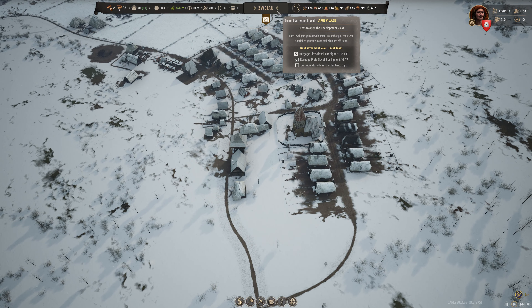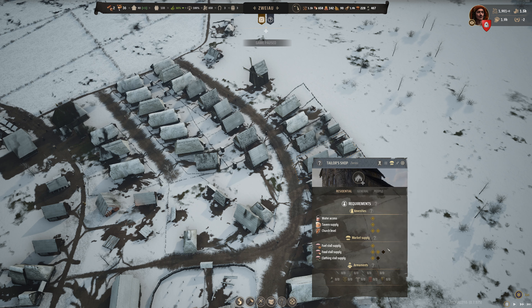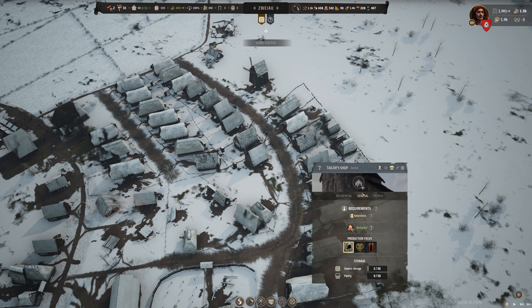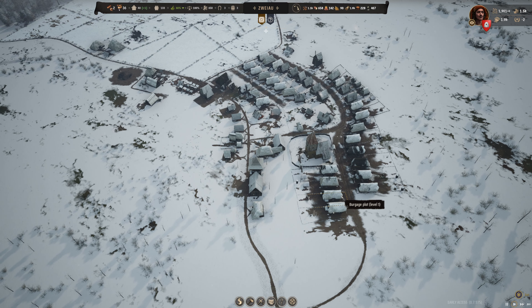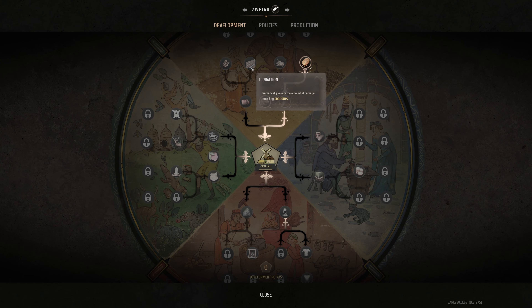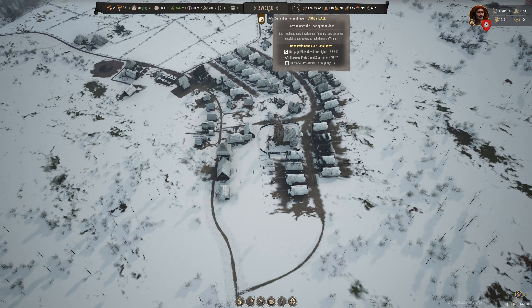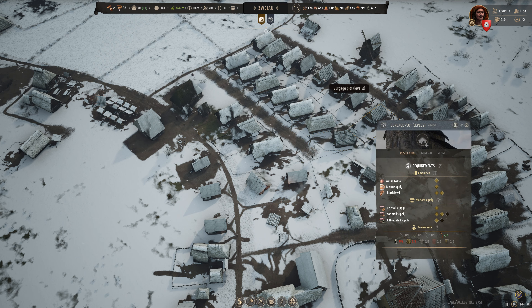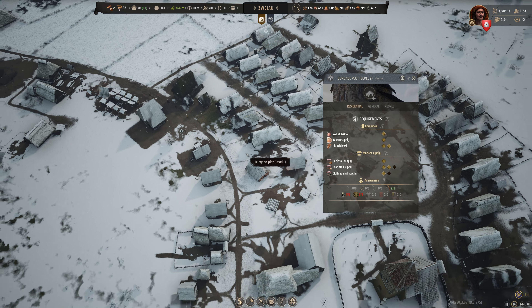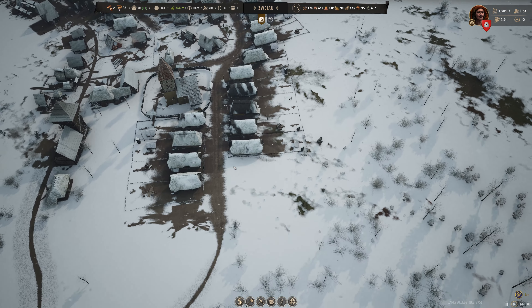Over here in Zawau we are needing three level 3 Burgage plots. Requirements not met - food and clothing stall. This is the tailor's shop so that's kind of their fault. We're definitely interested in getting up to fertilization up here in Zawau. That'll probably be the next thing we go for. I'm interested in checking into some of these Burgage plot level 2s and seeing if some of them qualify for level up. The tailor's shop here - yeah, a lot of these aren't ready.